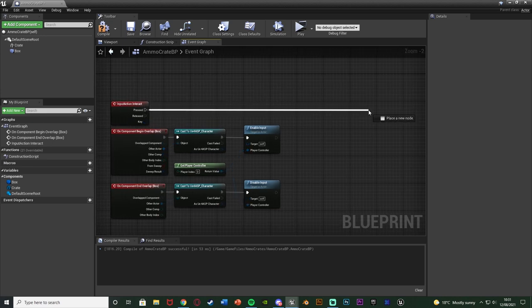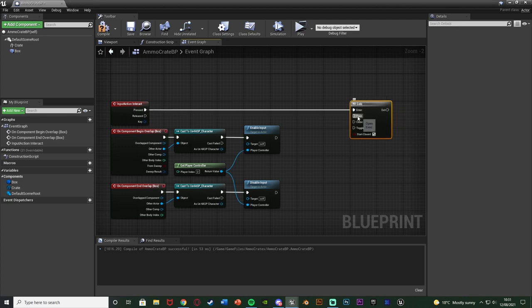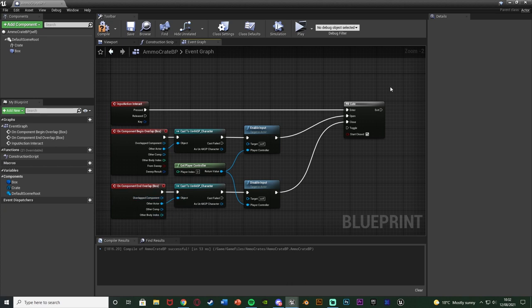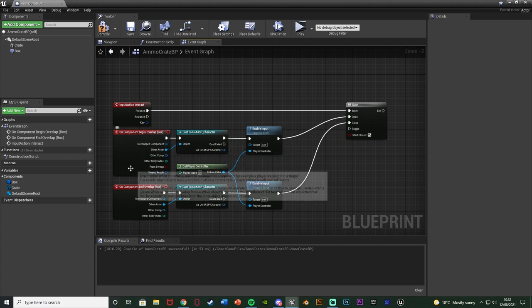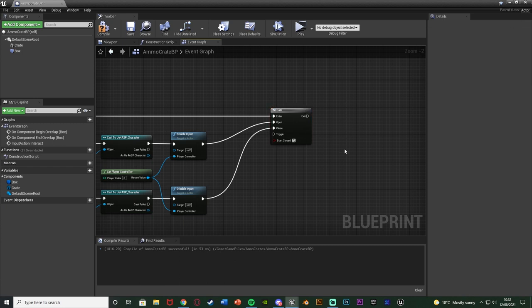Come out of Pressed on the Interact action mapping and get a Gate node under Flow Control. Enter goes into Enter, Open is connected to Enable Input, and Close is connected to Disable Input. This isn't strictly necessary since we already have enable/disable input, but it's good to have for efficiency. The gate opens when we enter the box and closes when we leave, so we can only exit the gate when it's open. If we're not in the box and press E, it won't trigger the pickup.